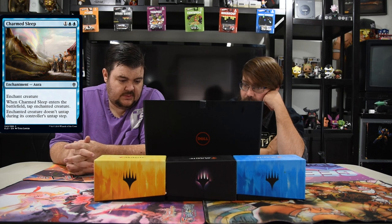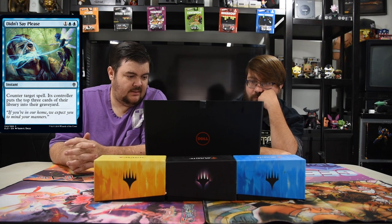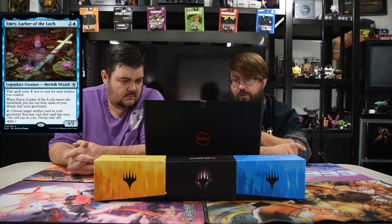Charmed Sleep — two blue and one, enchantment aura. When it enters the battlefield, tap enchanted creature, and it doesn't untap during its controller's untap step. Just blue control for Limited — a great Limited spell. Corridor Monitor — one and one blue, one-four. When it enters the battlefield, untap target artifact or creature you control. Probably a Limited card at best. Didn't Say Please — two blue and one instant, counter target spell, its controller puts the top three cards of their library into the graveyard. Pretty strong counter spell — helps with mill synergies too.